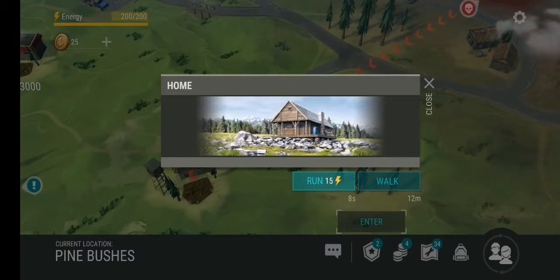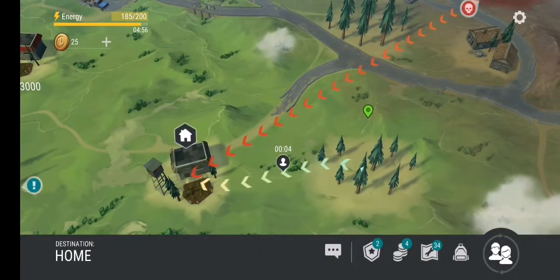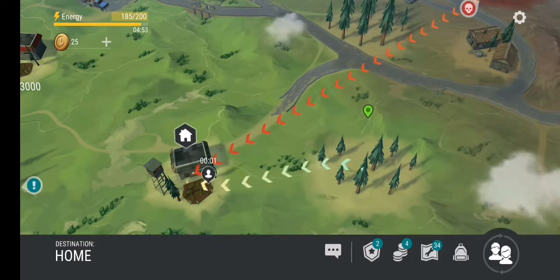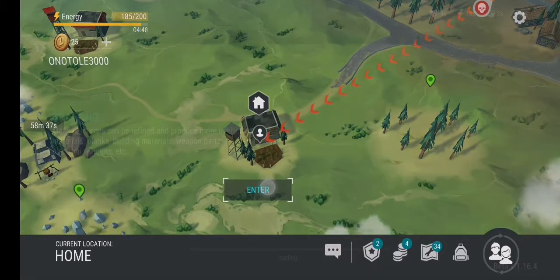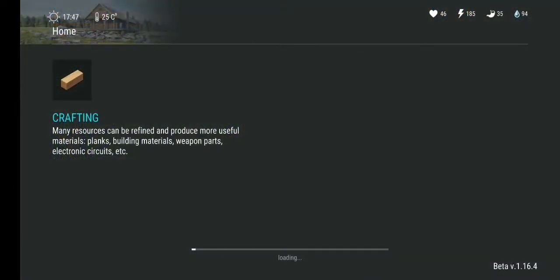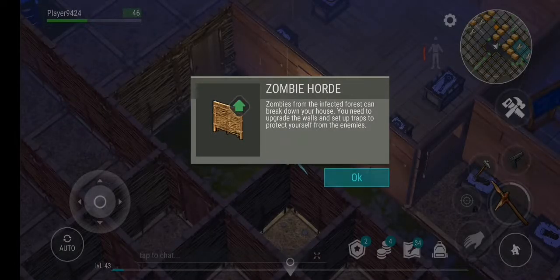You can go to locations — on the left you see Run and on the right you see Walk. You can either walk and save your energy, or run to reach your destination a lot faster. At the top left you see your energy — you have 200 at the moment. Every five minutes one energy gets refunded, so you need to keep that in mind, especially when events show up for only a few minutes.